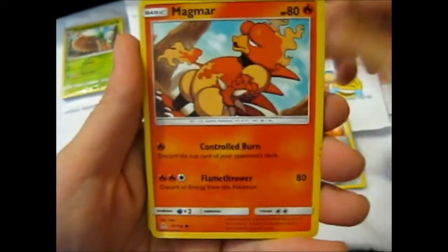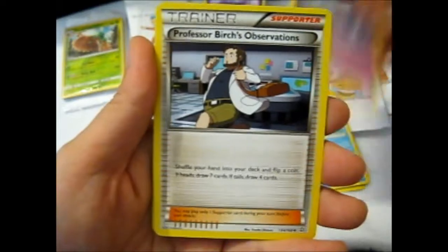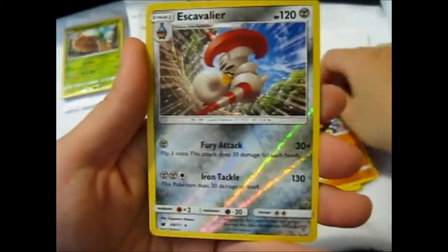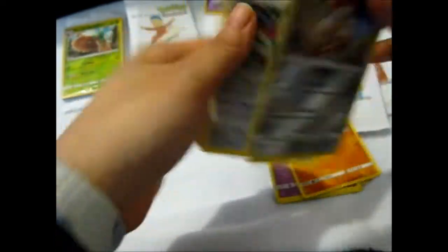Now: Larion, Magmar, Gible, Pelipper, Marini, Professor Birch's Observations, Cosmog, Stuffle, Reverse Escavalier, and Emporium on the City.